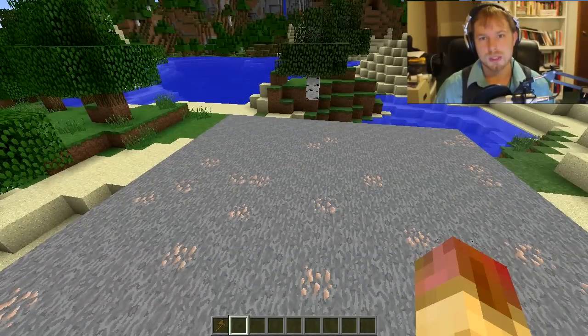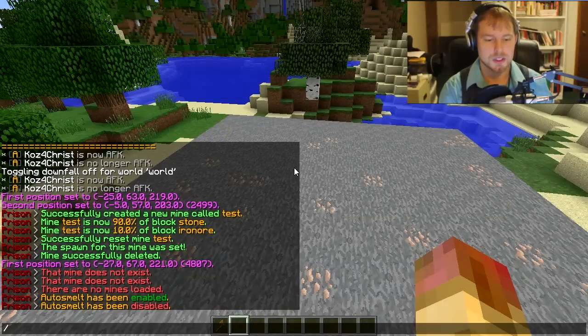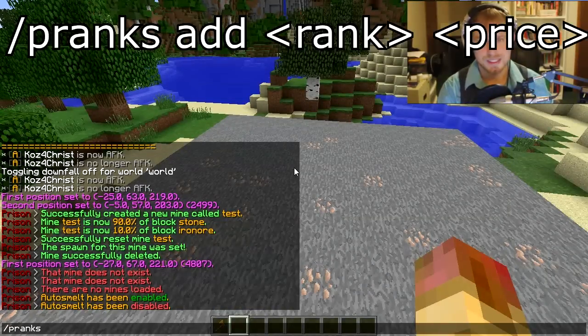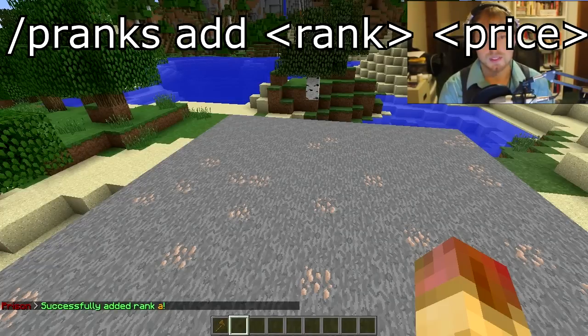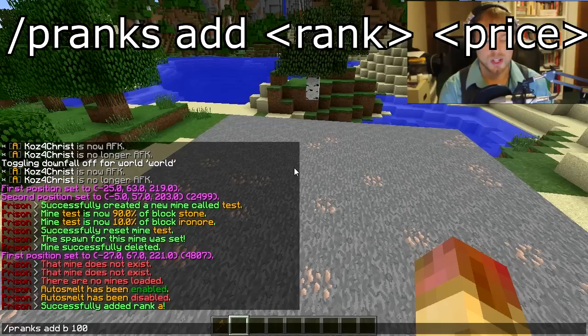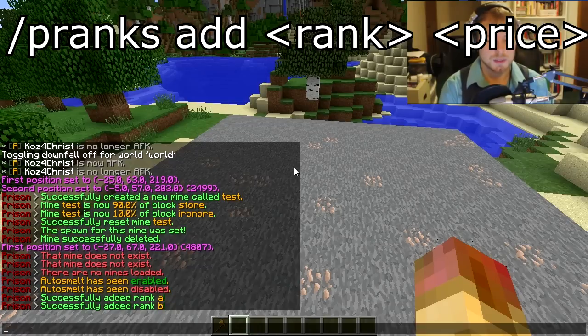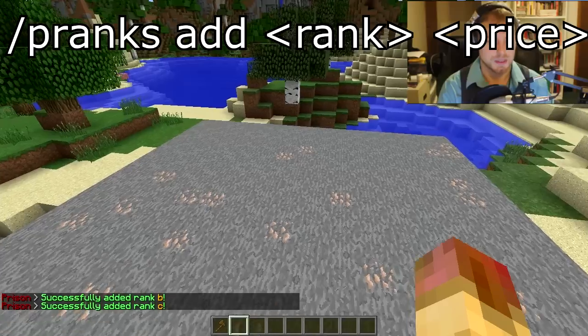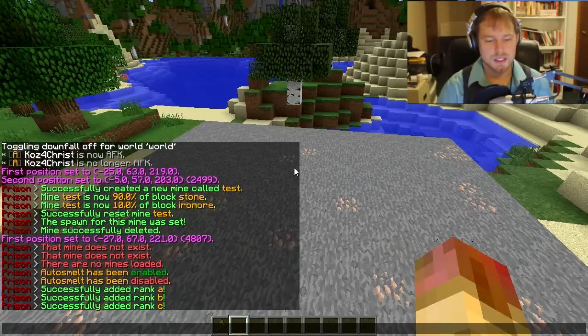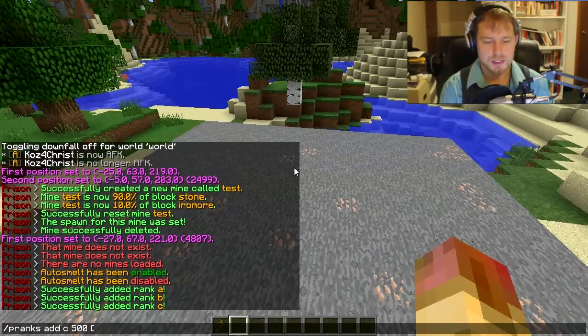For rank up, I've made three ranks: A, B, and C. The first thing is '/pranks add A 0' - the rank is the group name and it costs zero because it's free, which is the rank everyone gets when they join. Then '/pranks add B 100' costs 100 bucks to rank up to B, and '/pranks add C 500' costs 500 to rank up to C.